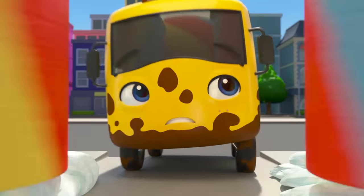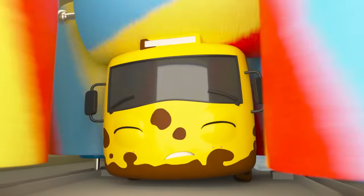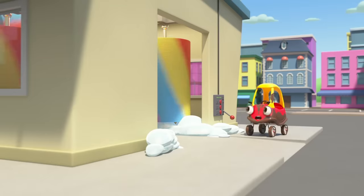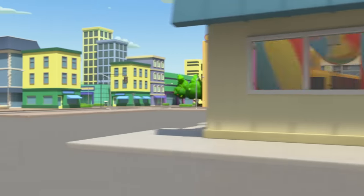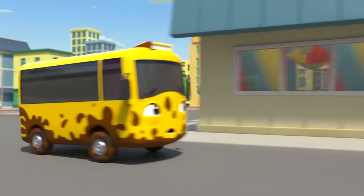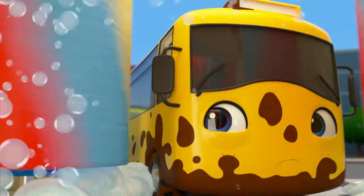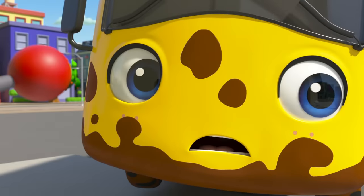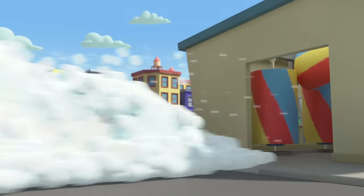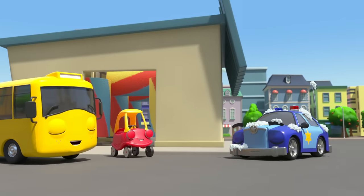Buster goes to take a closer look. Cozy tries pushing some buttons. Oops! The roller bonks Buster on the head. And what's this? The water button? Uh-oh. What's that noise? Splash! Buster and Cozy got all wet, but they're still all muddy too. Something still isn't right with the car wash. Cozy goes in and Buster looks at the controls. The lever is stuck; Buster can't turn it off. Whoa! Look at all those bubbles. Phew! Otis the police car turned the car wash off. Now Buster and Cozy are clean at last. But look — Otis is all covered in bubbles. Oops!